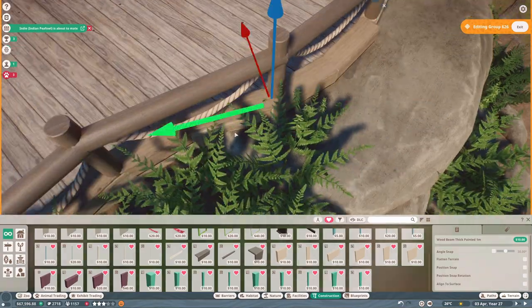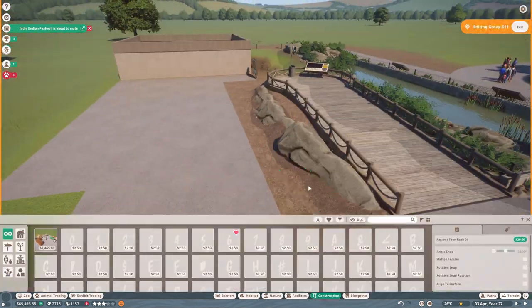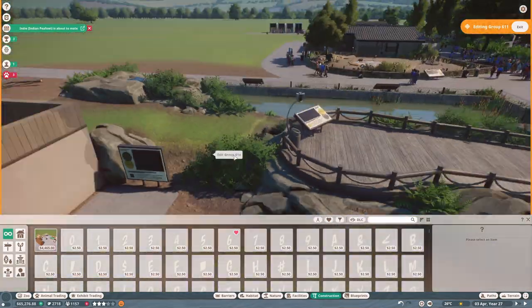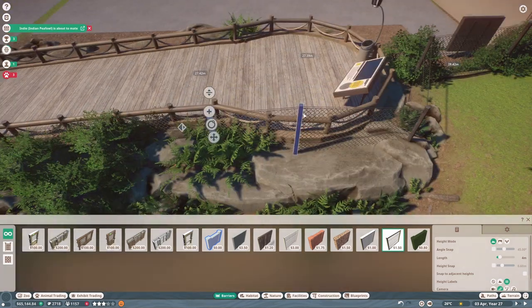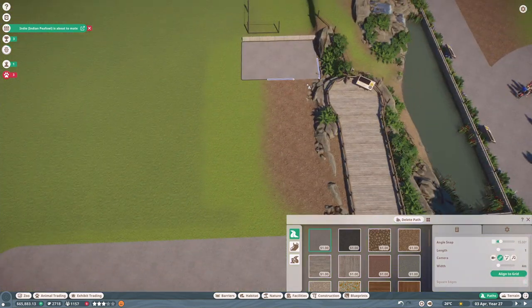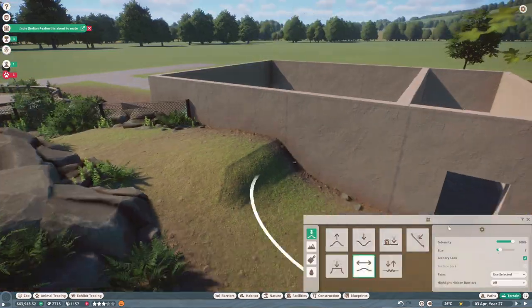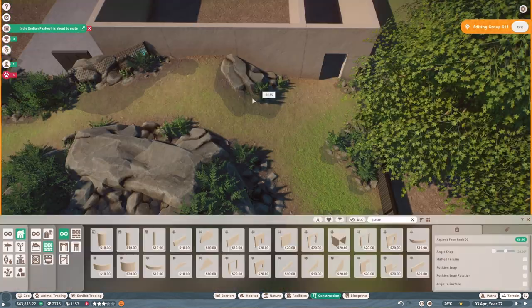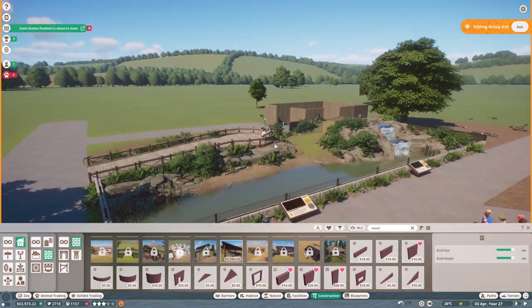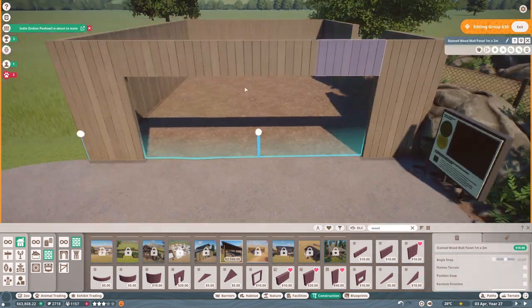I'd originally intended for a deep water section in the indoor enclosure so guests could view them swimming underwater, but the water tool wasn't raising the water level high enough. So I switched the deep water section to the main outdoor river area instead. I really wish the game would tell you where the gaps were when you try to place water down - it's so difficult to work out where the problem is. I stupidly thought this episode would be quick, but giant otters require water in their habitats and water builds always take ages because something always goes wrong. I ended up rebuilding this habitat several times.